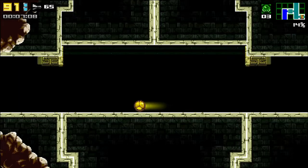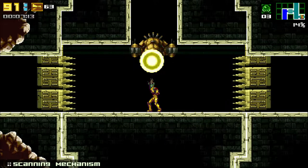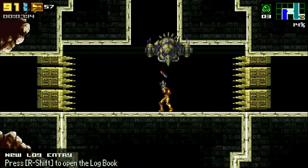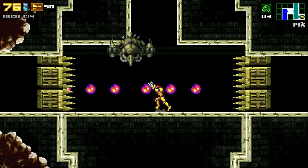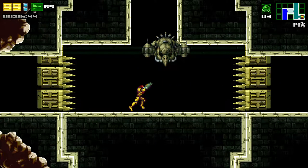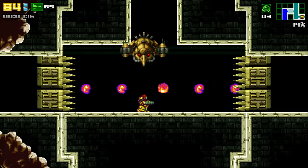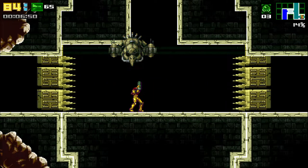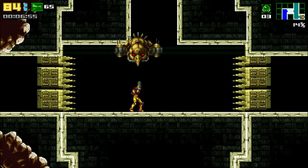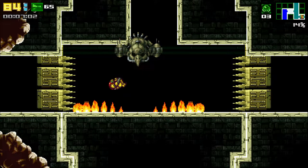The very first boss fight you encounter is when you're making your way out of Golden Temple: the Ancient Guardian. It has several attacks. A quick blue laser, which can be dodged by moving away from under it. A set of 6 purple fireballs, which can be dodged by either crouching or morphing into a ball. 6 green fireballs that impact the ground can be dodged by staying under it. And a yellow fireball that spreads a wave of fire across the ground can be dodged by timing your jump right.